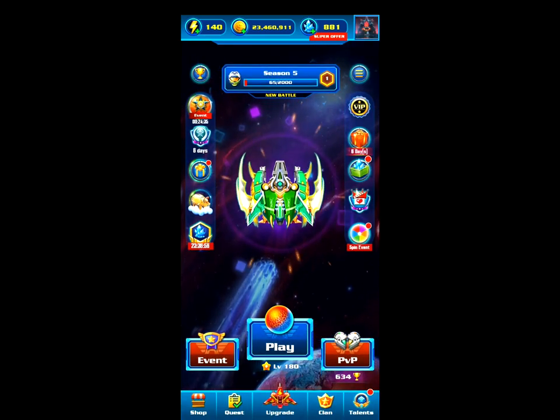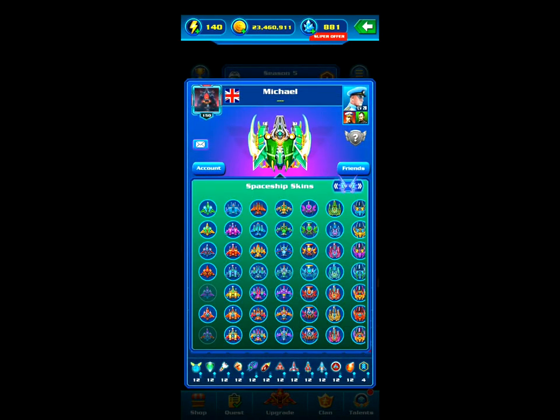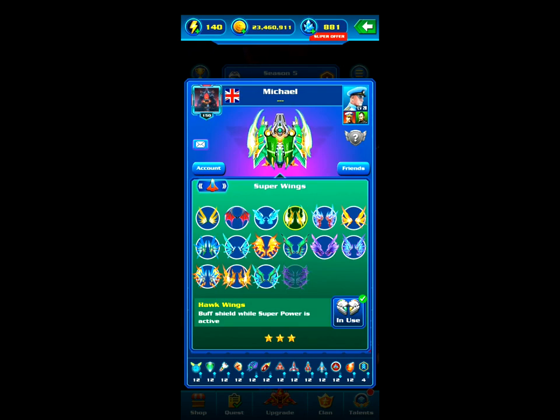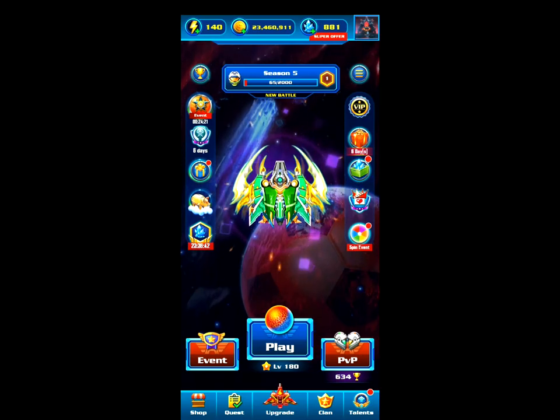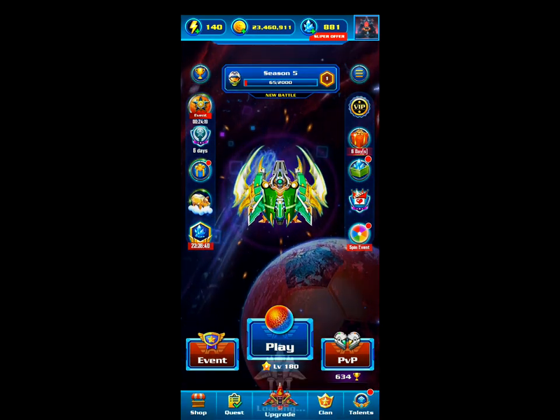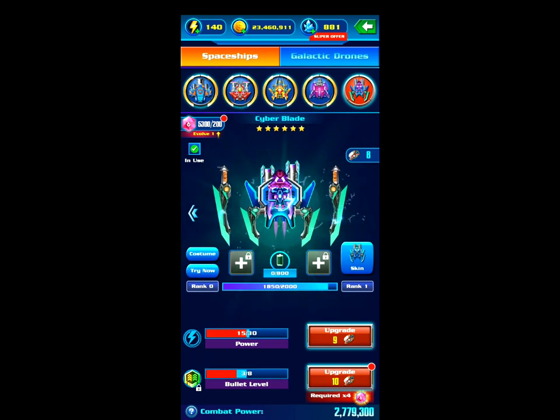I'll just show you the wings I had equipped. It's the Hawk Wings — buff shield when superpower is active. You might want to experiment with the wings though, as if you're reasonably skilled you shouldn't really need that. I'll also show you my Cyber Blade — it's not as strong as I want it to be: 15 power and level three on the bullet level. Once this is maxed out, you should get a Cyber Blade every single time with this method.